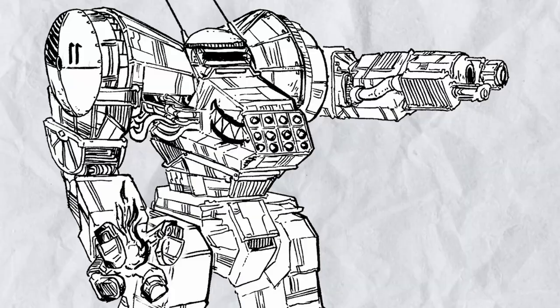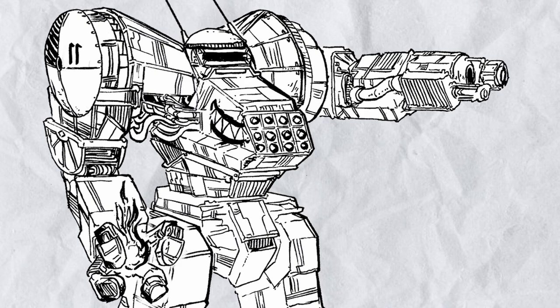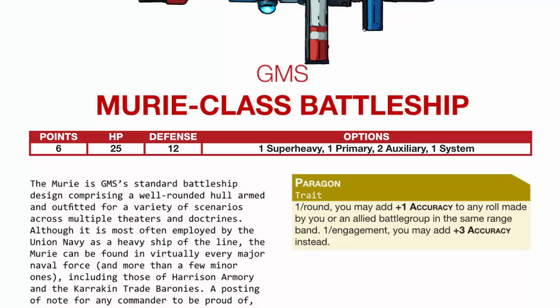Hello viewers and welcome to a brand new episode of Battlegroup Skunk Works, a series that talks about the various strengths and weaknesses of battlegroup formations you can use in Lancer Battlegroup. It's essentially Lancer Custom Works but for battlegroup. With how the battlegroup building system works, pinning it down by ship is difficult, so each episode is dedicated to one specific flagship. In this episode: Muri.